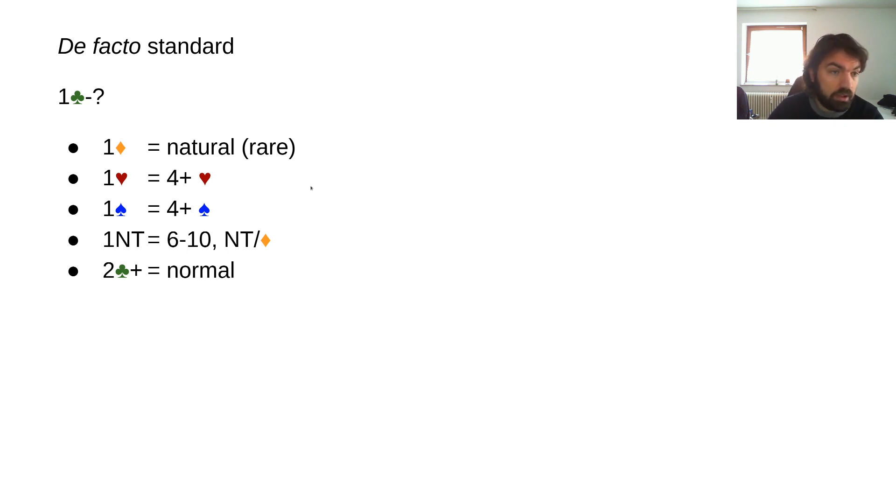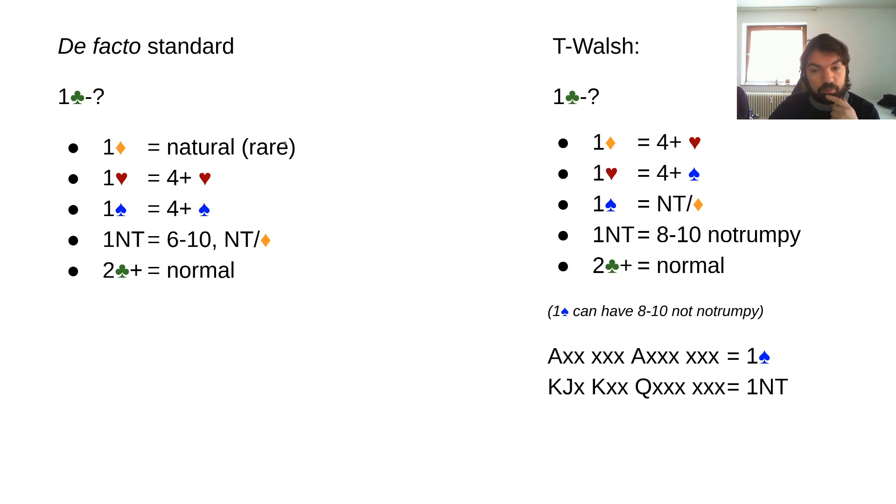This is the de facto standard, and T-Walsh just scrambles these three calls: one diamond would show hearts, one heart would show spades, and one spade would show diamonds — or maybe no trumps for a balanced hand. One no trump could be eight to ten no-trumpy; that's one way of doing it. Other people do eleven to twelve no-trumpy, but then personally I'd say you're not bidding one no trump enough. One spade could then show less than eight or more than ten balanced — you don't need to jump to two no trump or three no trump.